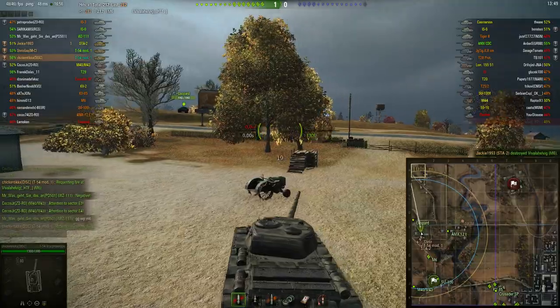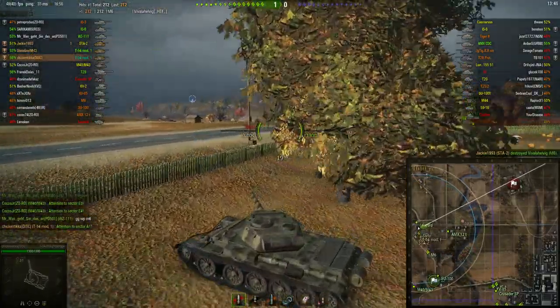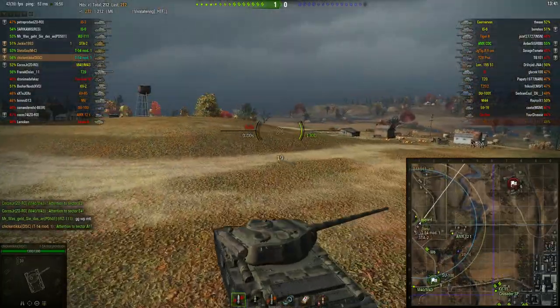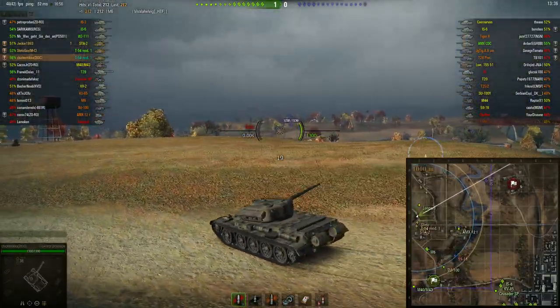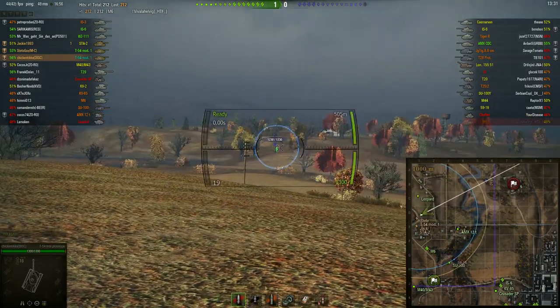I think the problem with these smaller tanks is that a lot of people just load gold straight away. Last time I had to face M6s and they all penned me — it's really frustrating because firing gold just negates the armor this tank has.